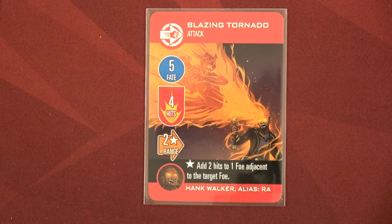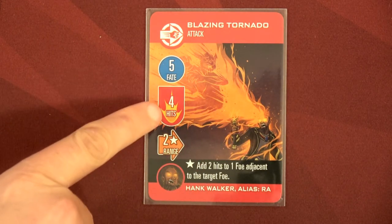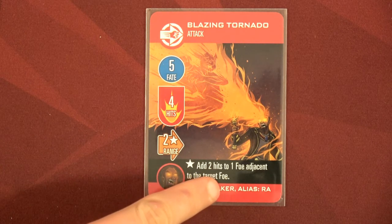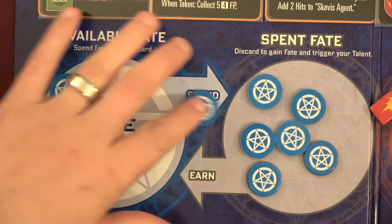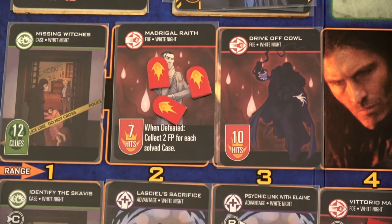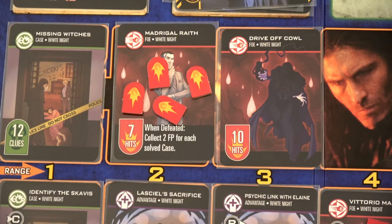Now we can start putting clues on investigations. For Hank's turn we're going to have a little fun — Blazing Tornado. It costs five fate points but we place four hits at range two and get to add two hits to one foe adjacent to the target foe. Five is kind of a lot, but he's going to put a total of six hits out — I think that's worth it. We're really hammering this top row, placing four hits and then two on this drive off cowl.